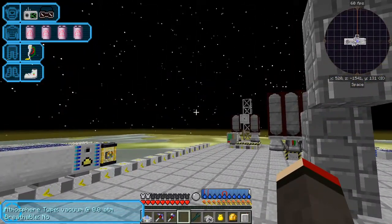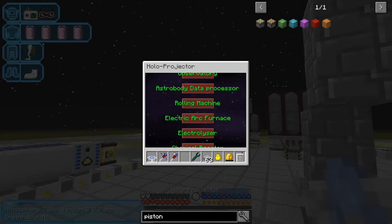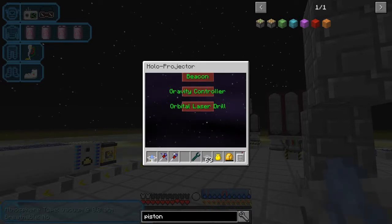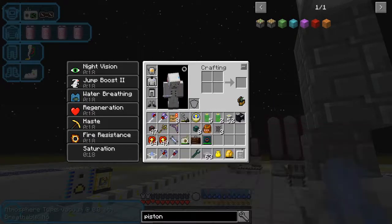Let's have a look at what we need. I'll open this and select orbital miner - it's actually an orbital laser drill - press E and have a look at what we need. We need one orbital laser drill, so let's make that first.